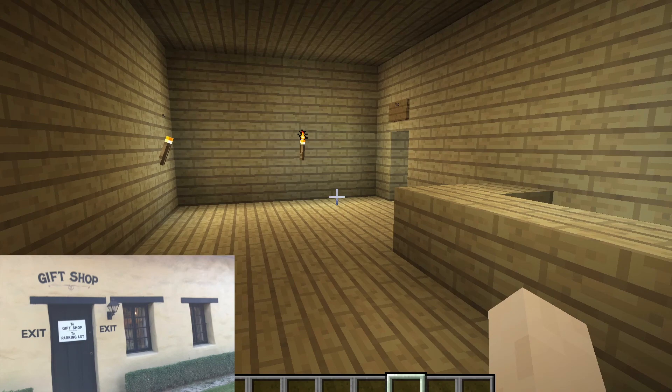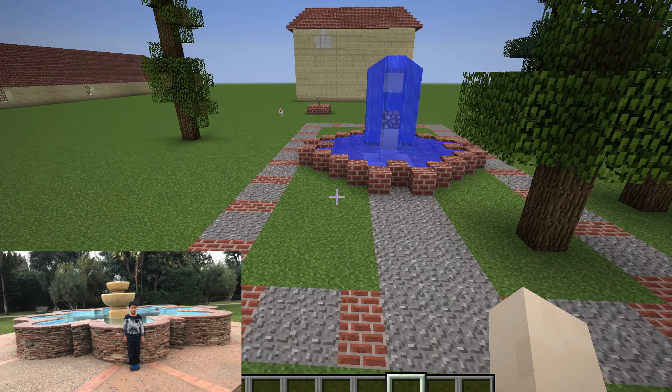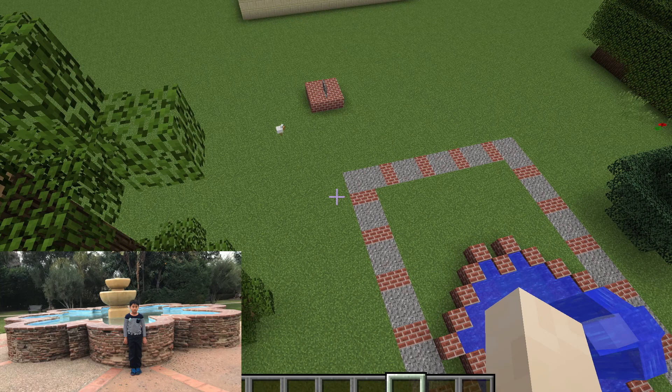This is the gift shop where you enter. This is the fountain and the walkway. The fountain at the real mission is a flower shape.